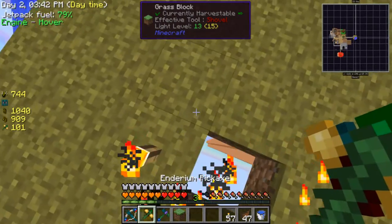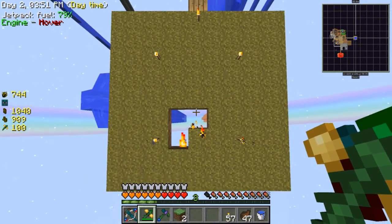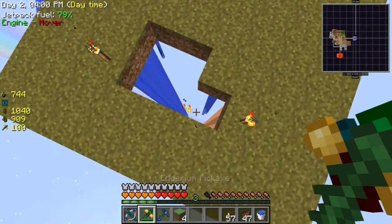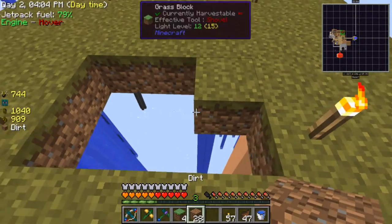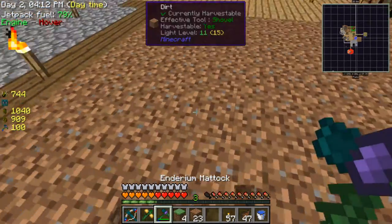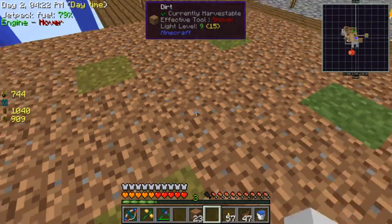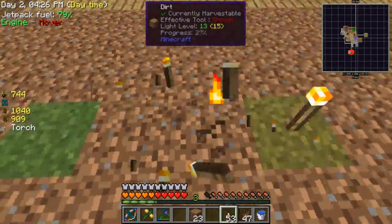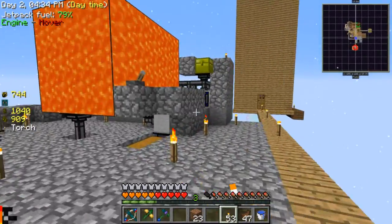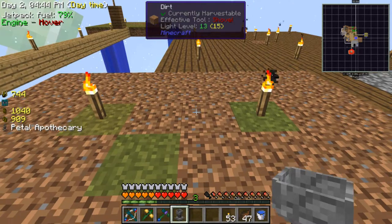I'll grab a bit of this and I'll replace all of this. This doesn't have silk touch, that's why I used my other thing. I'll put torches all the way here. I don't like this cobblestone, but it's only here because of that stupid pyrocium stuff. Okay, that's starting to spread now.